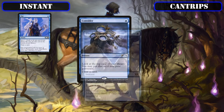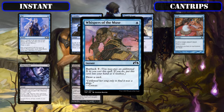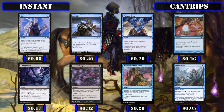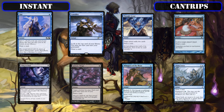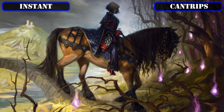Quickly running down all the cantrips we'll be running, we have Opt, Consider, Thought Scour, Peek, Cling to Dust, Photic Wisps, Whispers of the Muse, and Think Twice, all of which we'll be primarily running thanks to being dirt cheap cards that replace themselves by drawing one at instant speed to proc our commander. Some do have utility outside of that in the form of card selection to help smooth out our draws, or being castable multiple times to allow us to proc our commander more than once off of a single card.